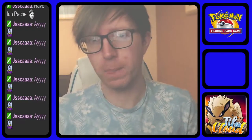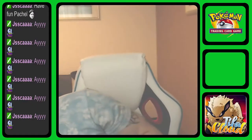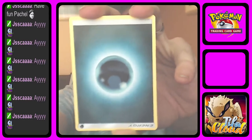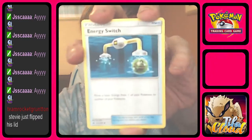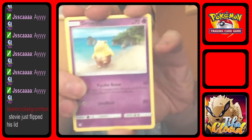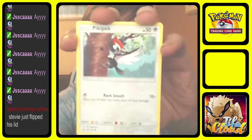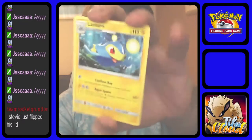Solgaleo pack — let's see what this one brings us. I'm actually shaking. So the Solgaleo pack starts with Dark Energy, Energy Switch, Trumbeak, Corsola, Drowzee, Crabrawler, Sandile, Alolan Meowth looking like a sassy little thing, Pikipek. Reverse is a Morelull, and the rare for the pack is a Lanturn — regular rare.